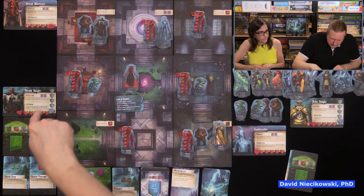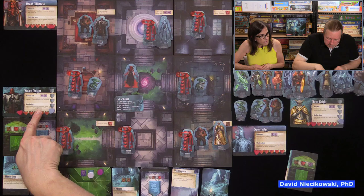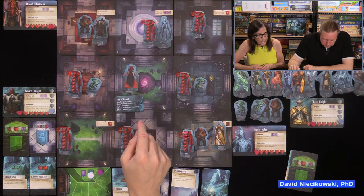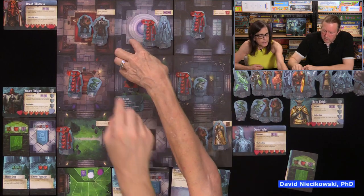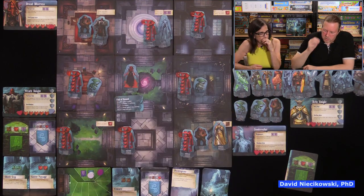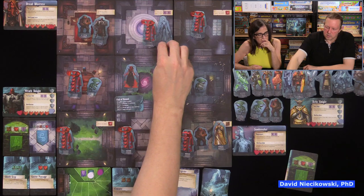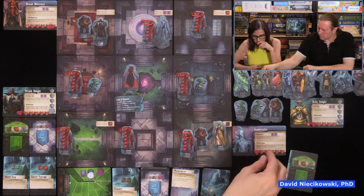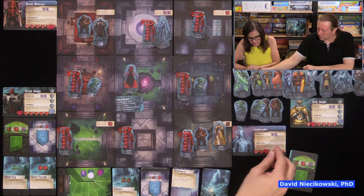Wait — I forgot my Retribution! When the elder died, I get to deal two damage to a close or adjacent enemy. I was right here when the demon went in and killed the elder, so I just did two damage to him. It makes you wonder — should we have gone to kill him instead?